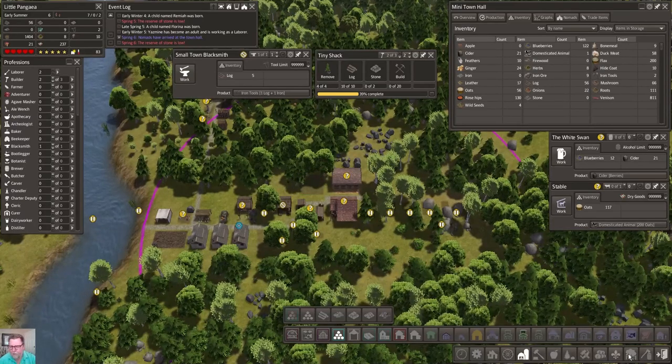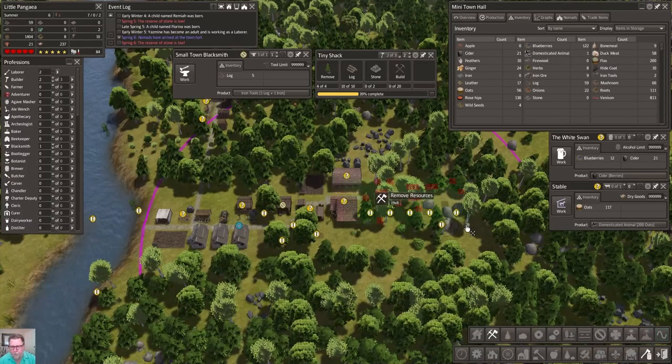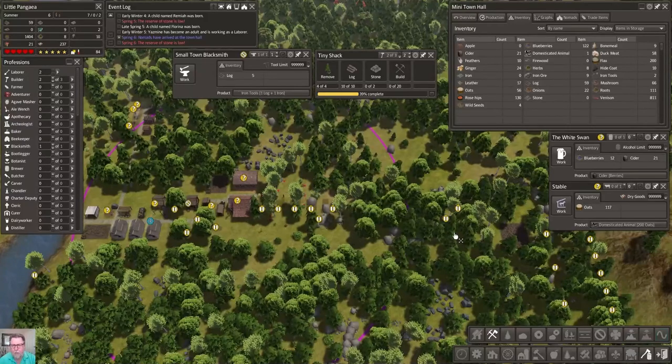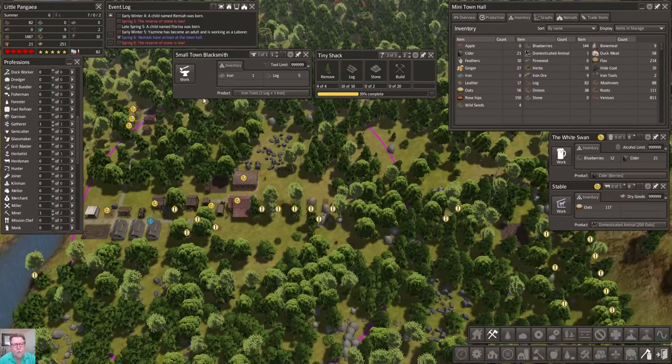Let's go ahead and get some more resources so our people who need something to do will have something to do. Is there anything else we absolutely need done? Let's check who's on what - gatherer we're in the green, pull the hunter in, state the gatherer, blacksmith. How are you doing over here buddy? You got logs, you have no iron.